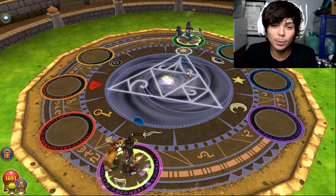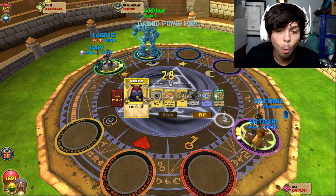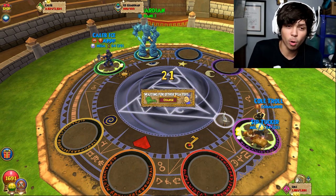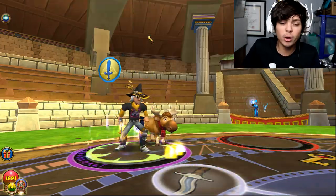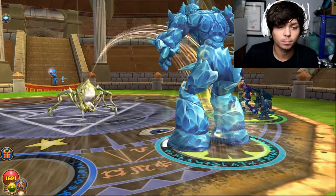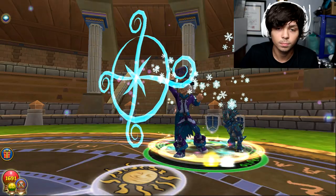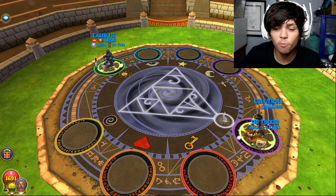This is where we use the luminous weaver, man. No, just kidding — we're gonna get rid of that minion. We're just wasting pips honestly. He's using one less pip than me which kind of sucks, but I'd rather not have that minion in this game. I think we're doing the good move here getting rid of that minion.